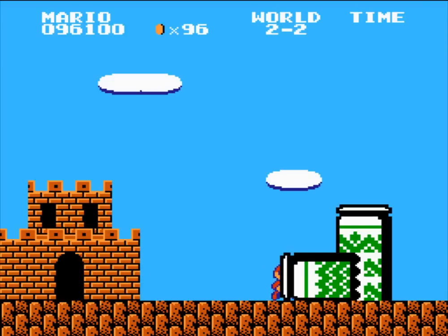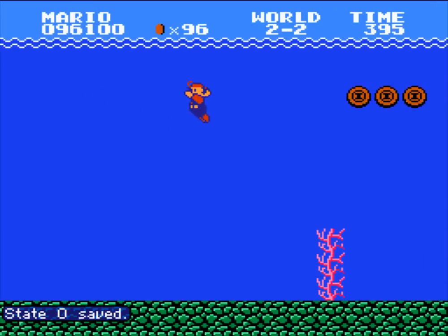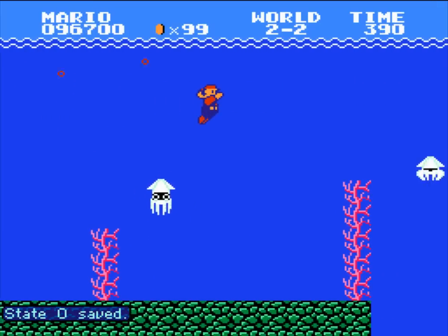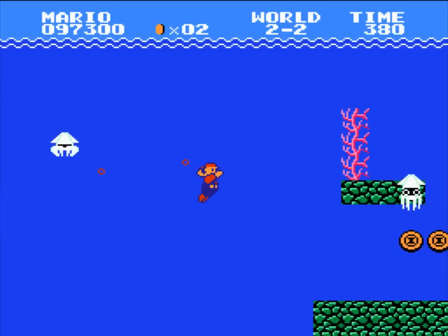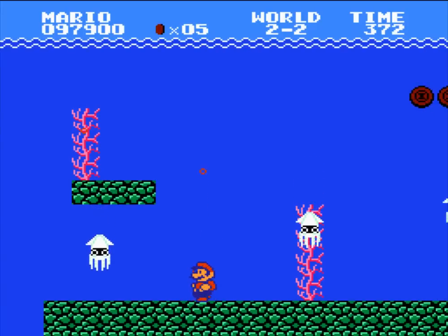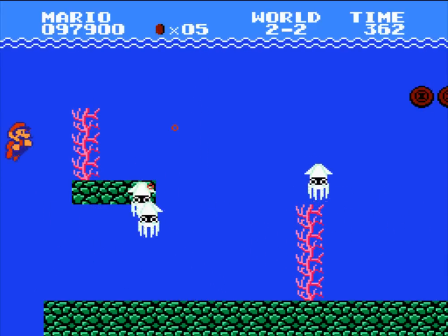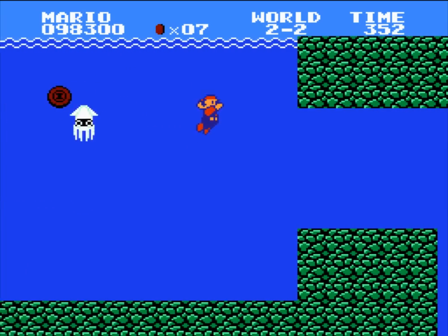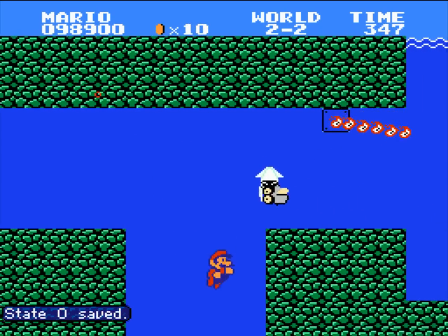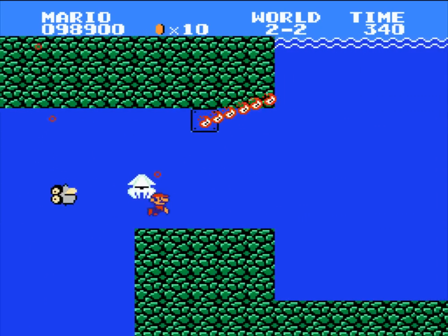Swimming area. Mario's sprite looks weird as hell when swimming — kind of glitchy; it wasn't really well adapted. Well, there are no swimming areas in Mario 2, so there are no water enemies in Mario 2. These ones — yeah, they count as water enemies.